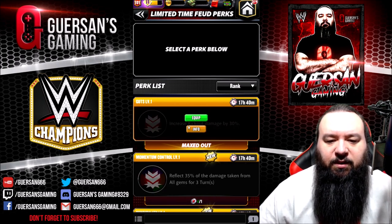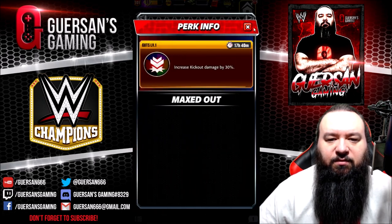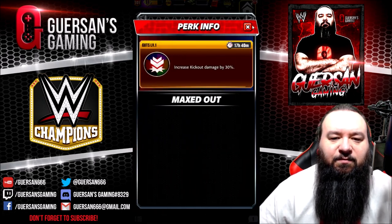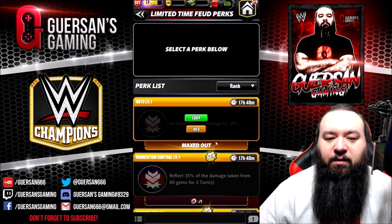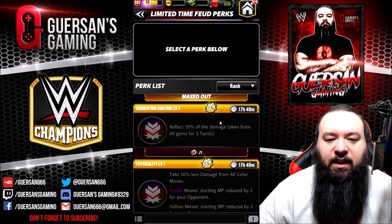The first one, which is probably the only one that most people won't be using, is Guts — which increases kick out damage by 30 percent. It's a good perk, don't get me wrong, but the other ones are much better.